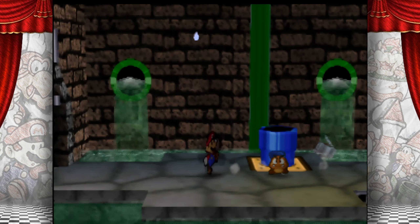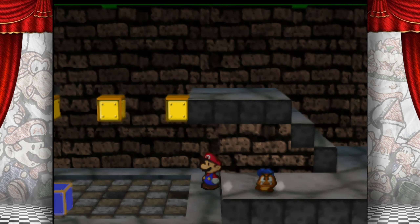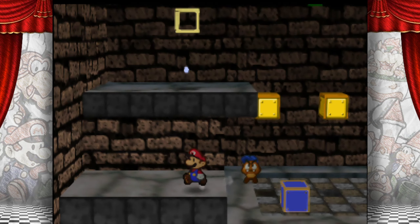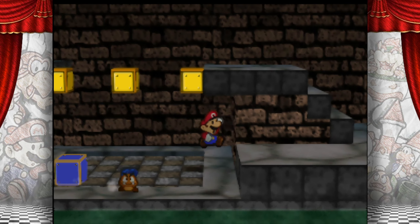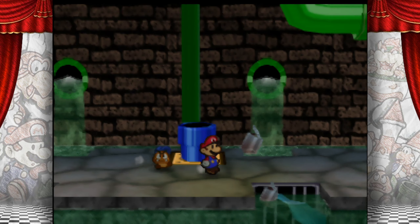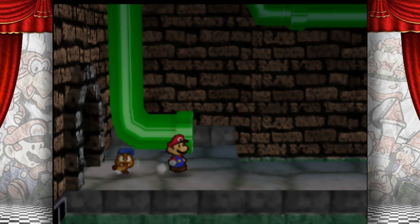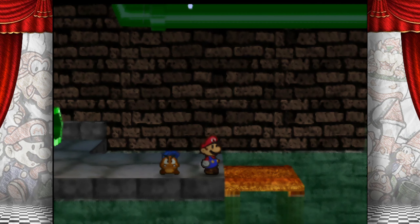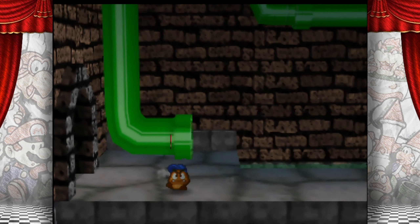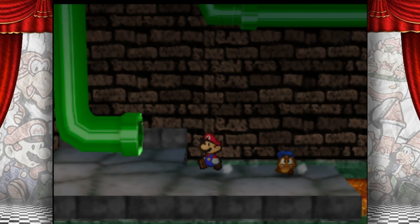I believe the next episode we will be going and dealing with the next chapter. We're still missing one magical seed, and that magical seed is in Mount Rugged. It's easy to get to — you can get it with Parakarry early on, in fact the first time you go there. So just keep that in mind.